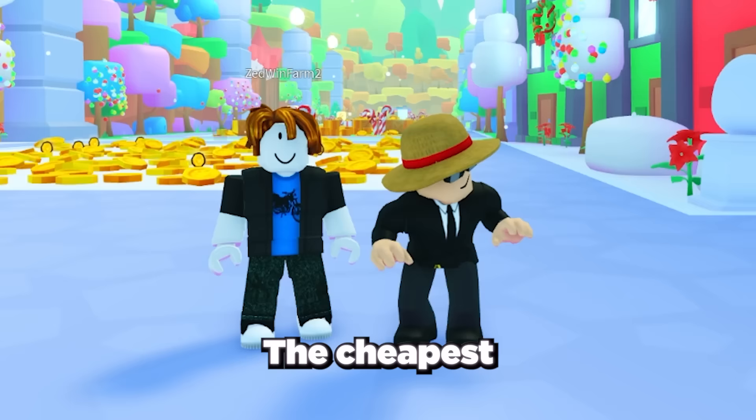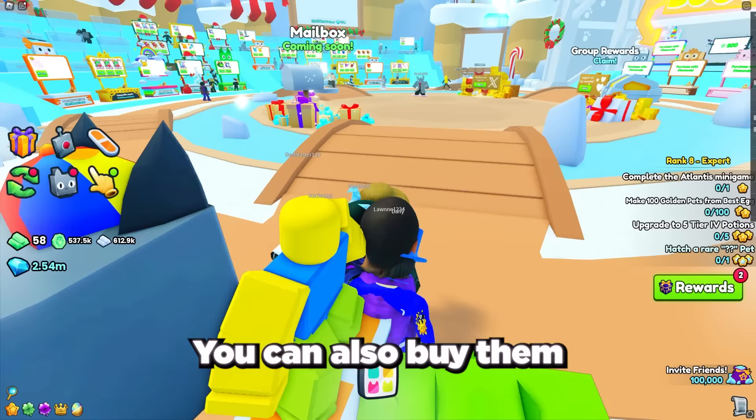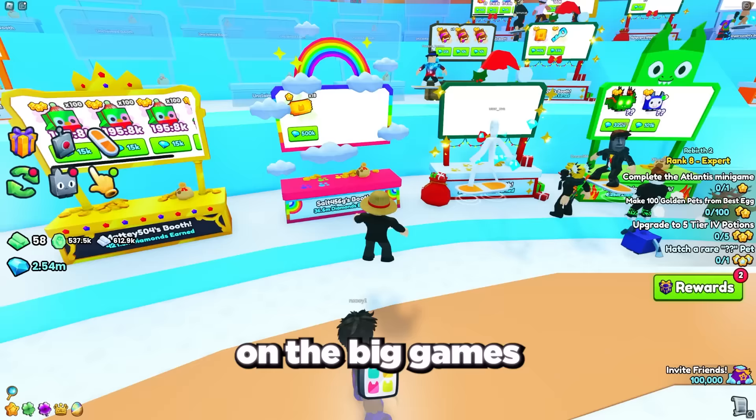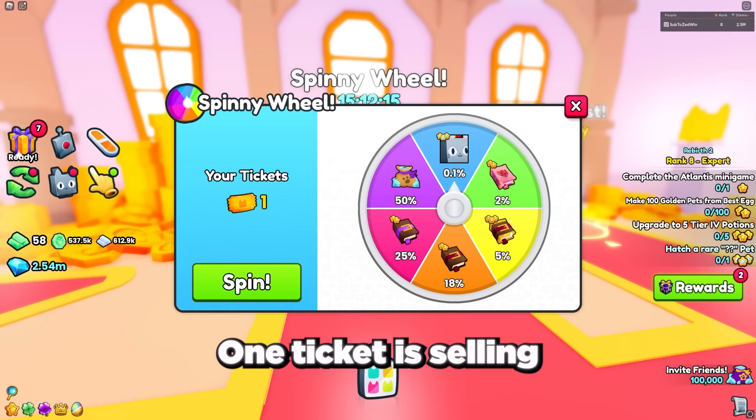The cheapest method is to create multiple alt accounts, unlock the castle area on them, and then come back every day to get lots of tickets. You can also buy them from the trading plaza, or the best method is to go on the Big Games Discord and find people selling them. One ticket is currently selling for between 15,000 to 20,000 gems.